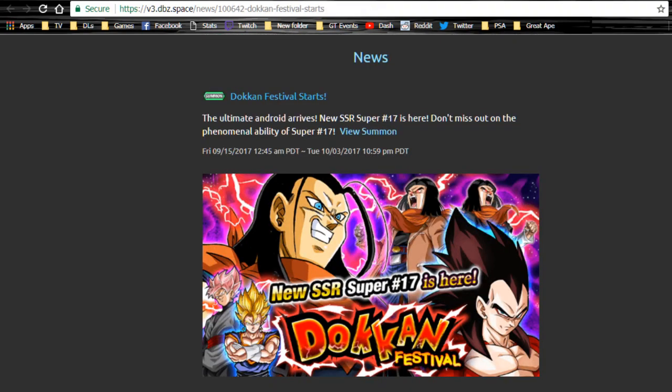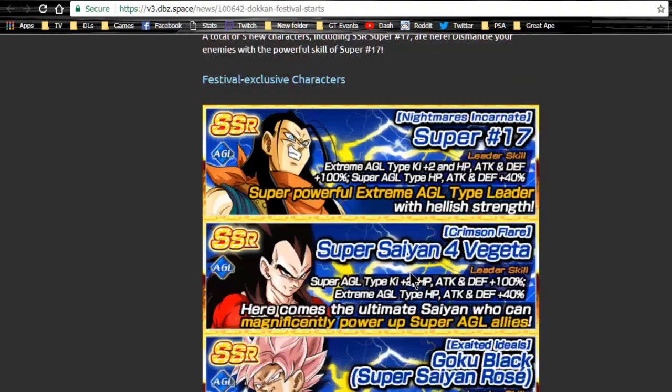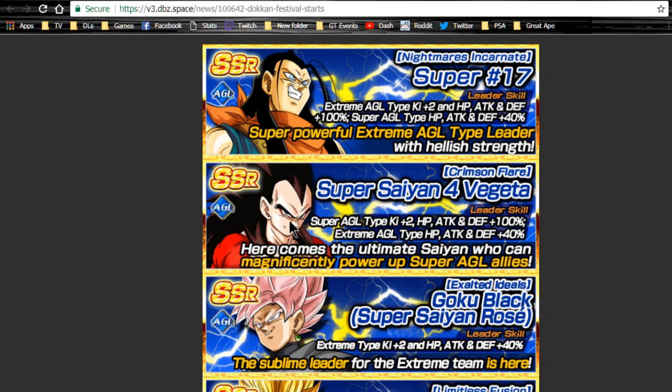Next, the Super 17 event and banner are available until Tuesday October 3rd - make sure you summon on that if you haven't already. It has some really good cards and is really worth pulling. I already did a full video on this so go check that out. Super 17 is not a bad unit at all - he's a defender, and once he gets attacked enough times his attack gets really good. Plus Super Saiyan 4 Vegeta is on this banner - I don't know when he's coming back.